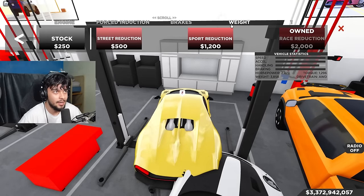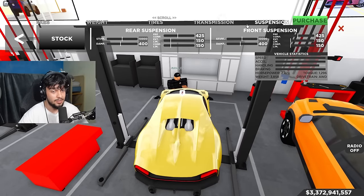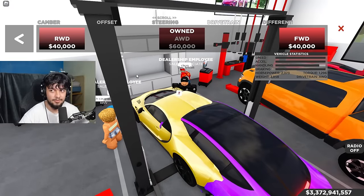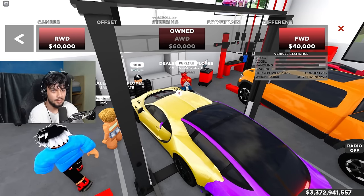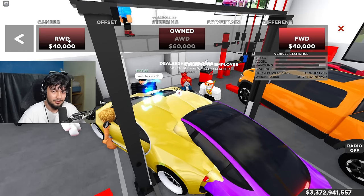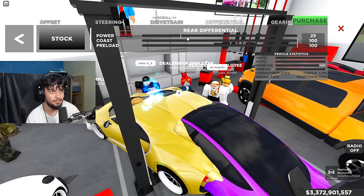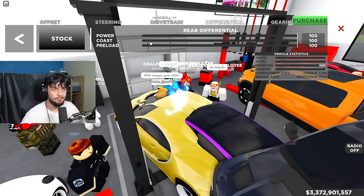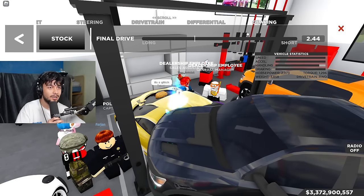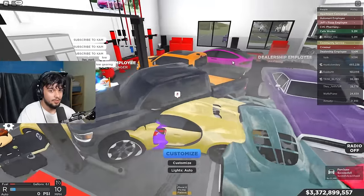Engine max. Brakes like before. Weight reduction purchased. Tires grip. Transmission race. Suspension done. My friend's runs at 380 - interesting. Wheel size, camber, offset done. Rear wheel drive for speed. Differential: power max to 100, coast and preload zero, rest zero. For gearing, chat is saying between 1.8 and 2.4, so I'll go around 2.1. We've got the gold Bugatti customized - let's go try it!